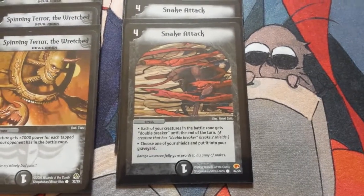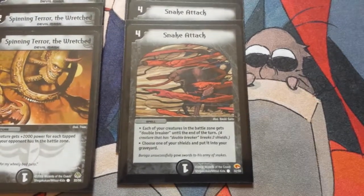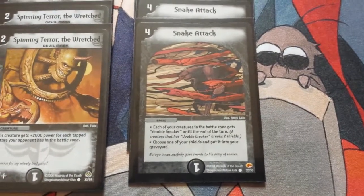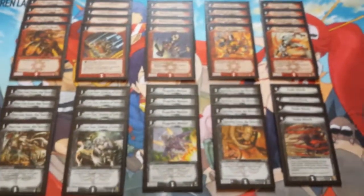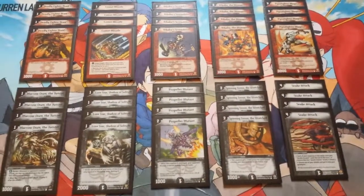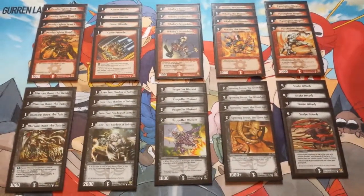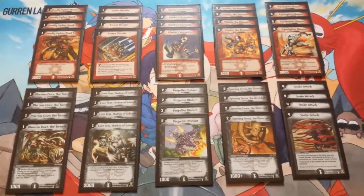And the last card is Snake Attack, a 4 mana spell. It turns all your creatures into double breakers until the end of the turn, but you have to choose one of your shields and put it into your graveyard. The main idea of this deck is to summon creatures early on and then wait for Snake Attack — cast it turn 4, turn everything into double breakers, break all the shields, and hopefully win.